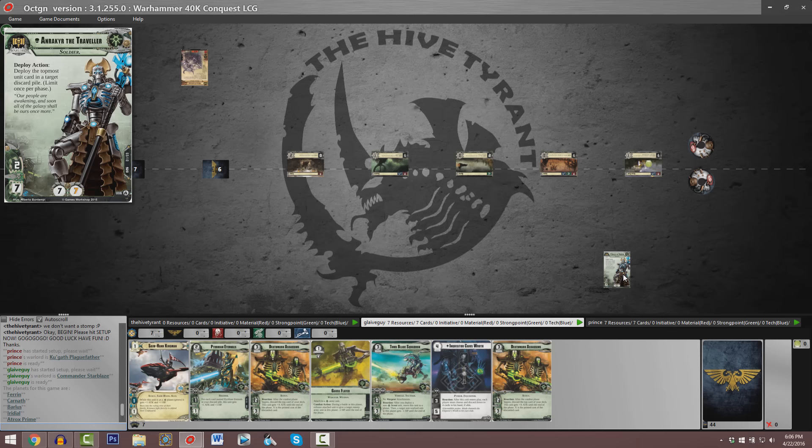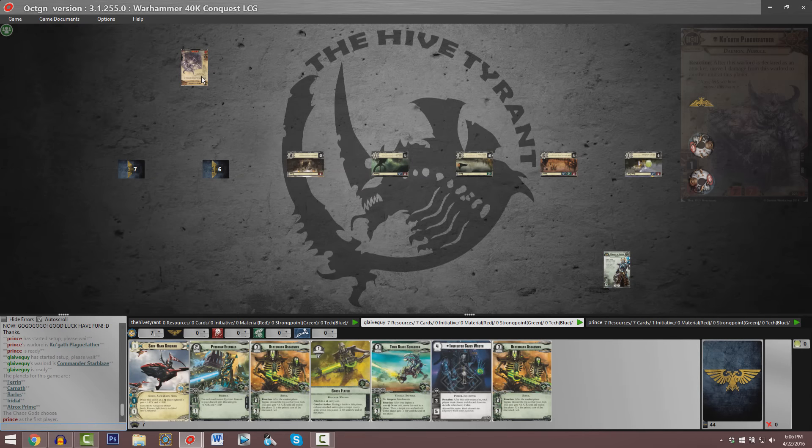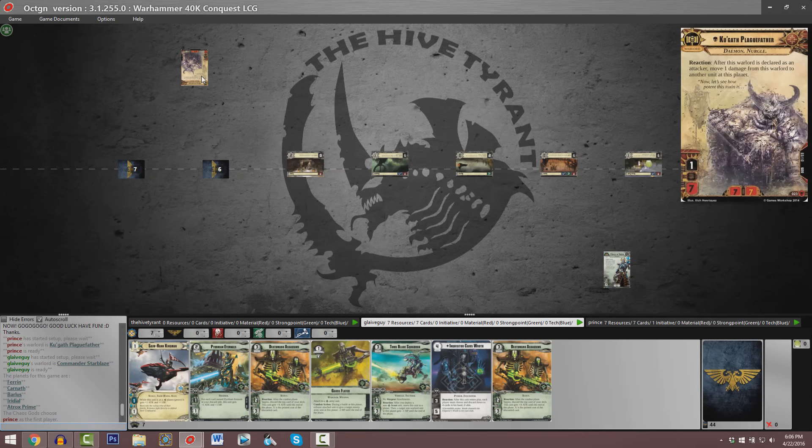It is Onrakir the Traveler played by Guy Lev. He's up against Kugoth Plaguefather piloted by Parker Ince, and at the moment both of our players are deciding whether or not they want to keep their opening hands. Our initiative token resides with Kugoth, the second Chaos Faction Warlord, who as a reaction upon attacking shifts damage off of himself and onto enemy units.